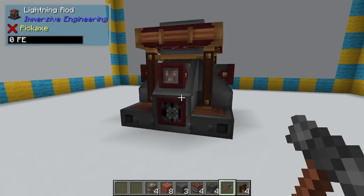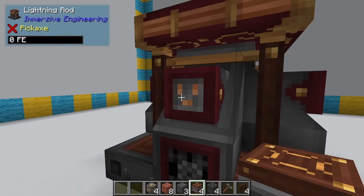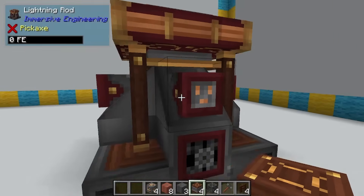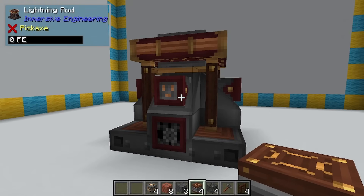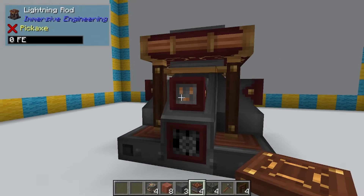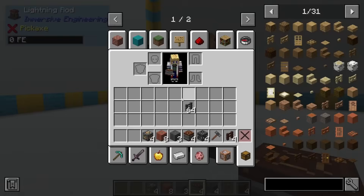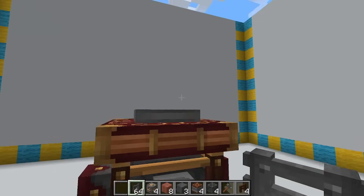Look at that — it worked. We pull our power from our smiley faces right here, or our plugs I guess those are supposed to be. You can do that from any one of these sides. The lightning rod holds 16 million — yes, million — RF.